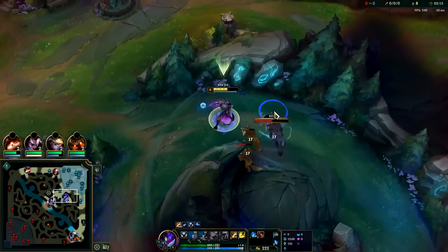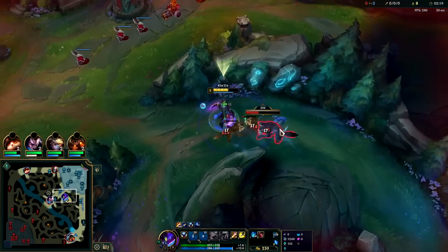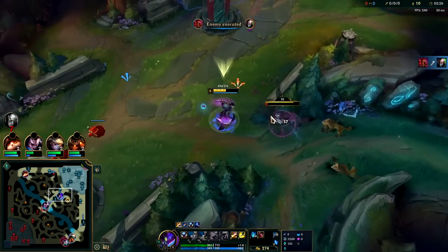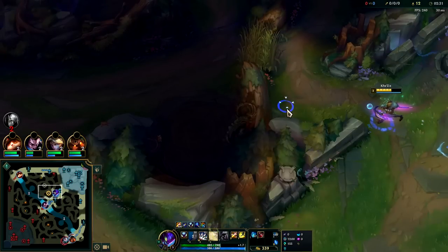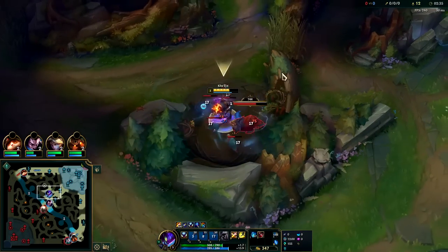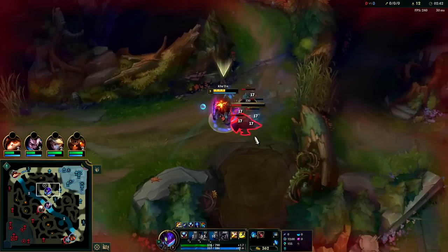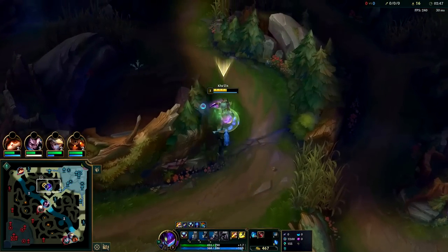On wolves you pretty much have to wait for a W rotation to kill the small ones, so it's not a big deal. Here these guys are going to be toasted and roasted — one more auto will do it. We'll whack it with Q and E over to raptors. On raptors, you can't put an auto on each of them; they'll all die from the second W rotation anyway, so it can actually be better to not really touch them.